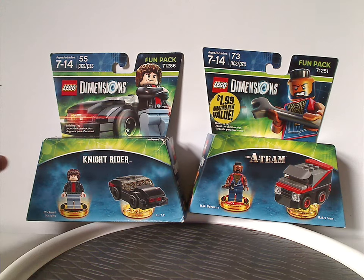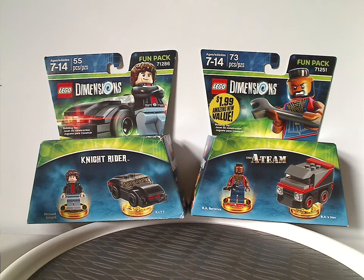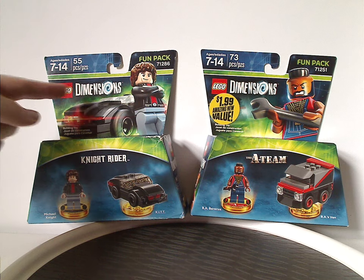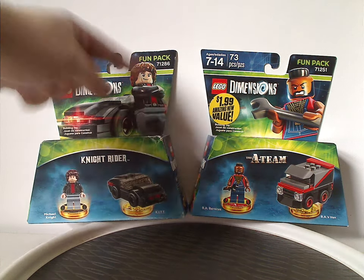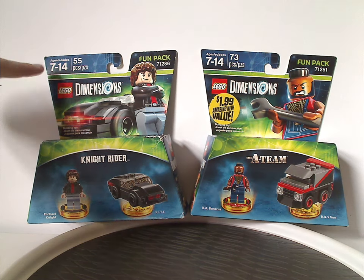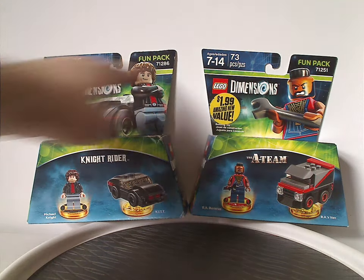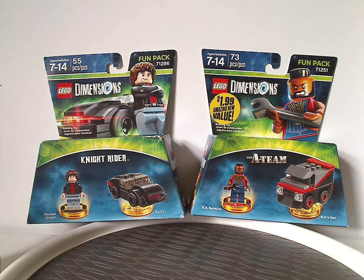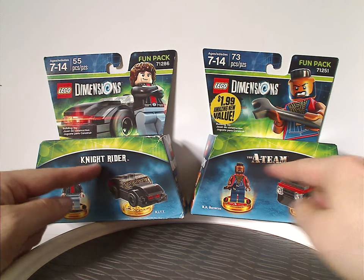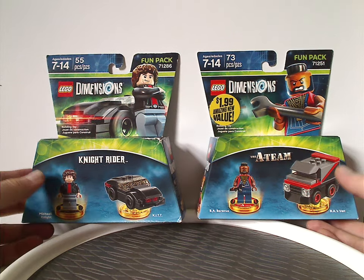So in front of each box, same design as all the other fun packs for Lego Dimensions. Both have the top flap with the Lego Dimensions logos, an interesting picture of the minifig and mini builds included, the age group, piece count, set numbers, and green strips indicating the fun pack.